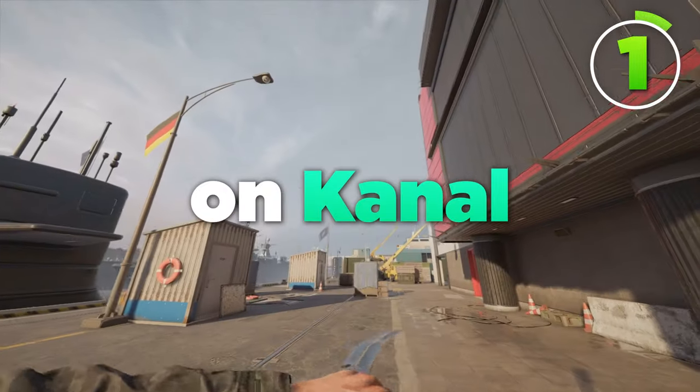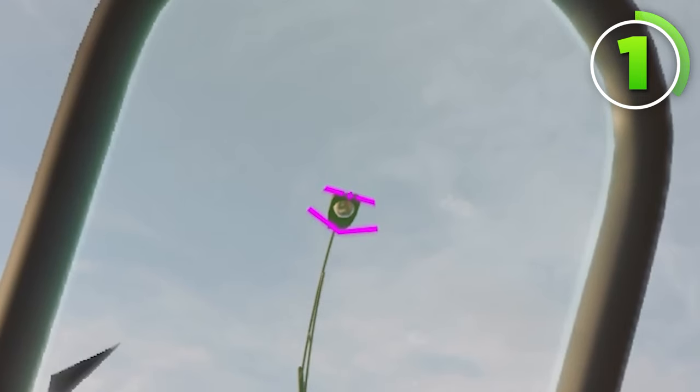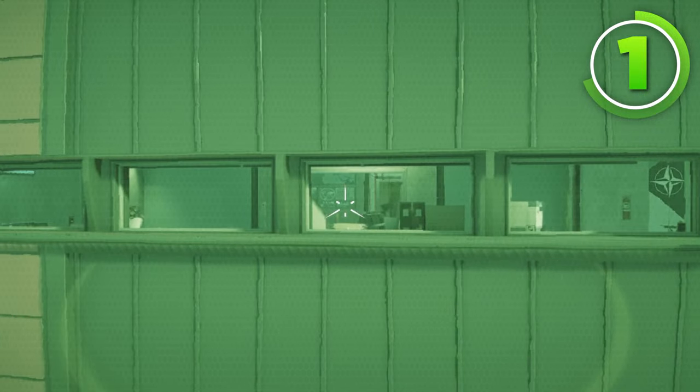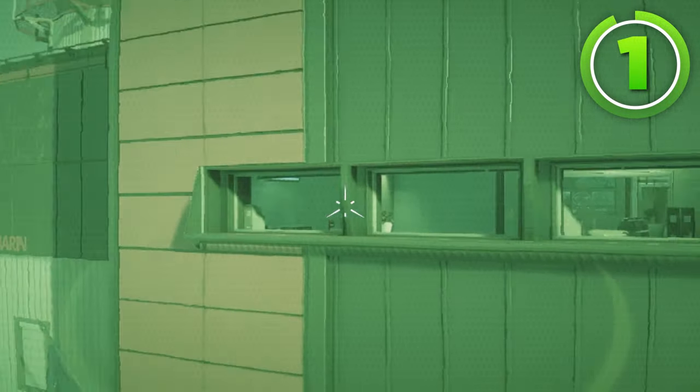For the first zero camera, you're going to go on Canal and look at this light pole right here. Once you see the bottom line actually appear on the crosshair, you can shoot your zero camera. This zero camera can see into these windows into the actual site upstairs, so if you're attacking the second floor site, this is great for just general information.